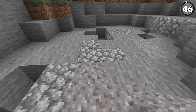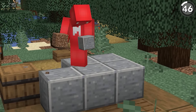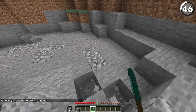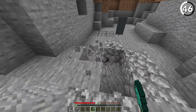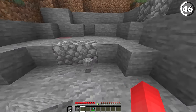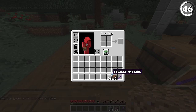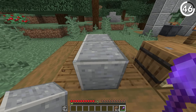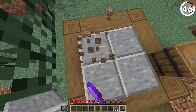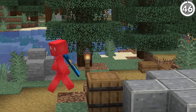Let's say you built a path using gravel but later decided andesite would work better. Instead of going through the whole path removing every piece of gravel and placing andesite into empty holes, here's a faster way. If you have an instamine tool and then the block you want to replace in your offhand, every time you hit left click and right click at the same time on a block, you're able to instantly replace it with the block you want to use — helping you clean up mistakes without any extra headache.